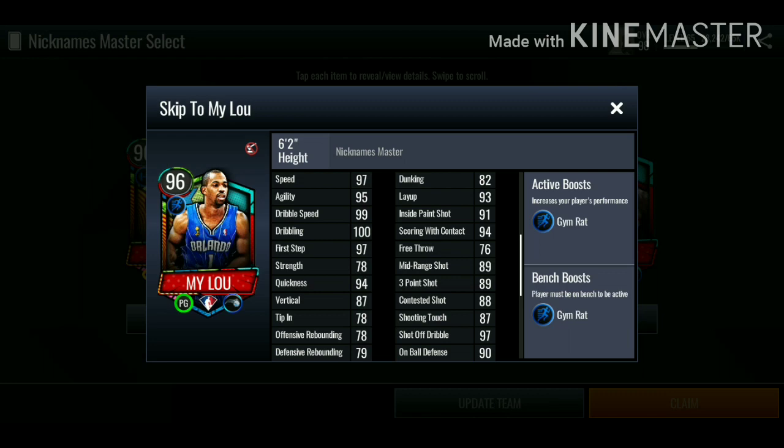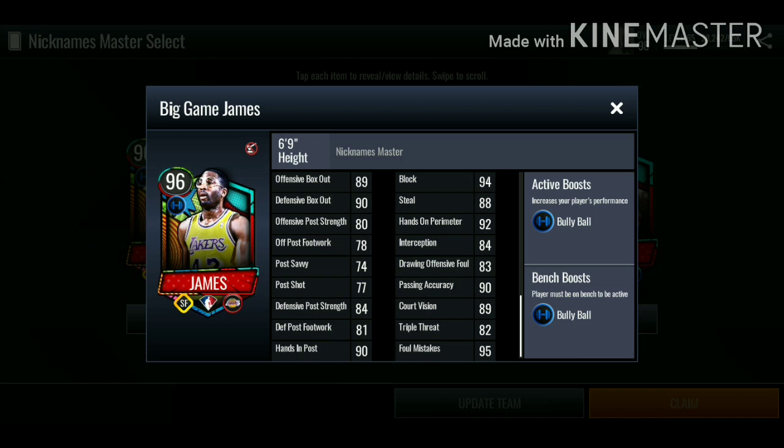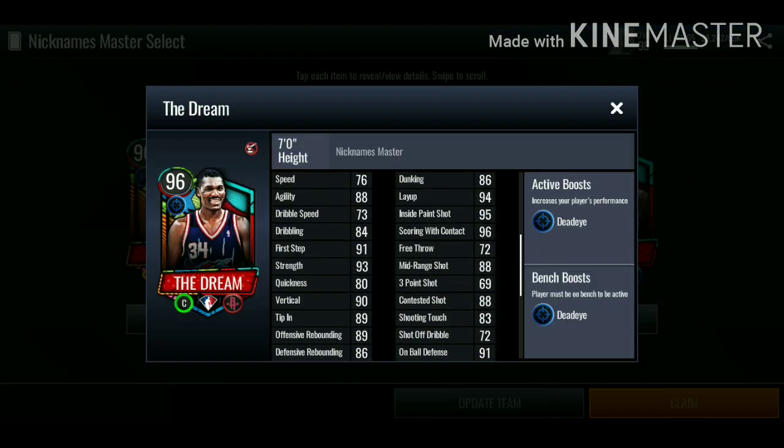Lou Williams has 89 mid-range and 89 three-pointer. Then we got James Worthy — 90 mid-range, 81 three-pointer, really good rebounding and box-out stats, 94 block. He doesn't have the best shooting stats but he could definitely get the boards.